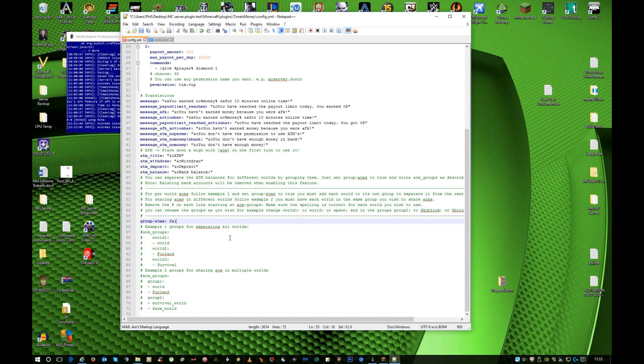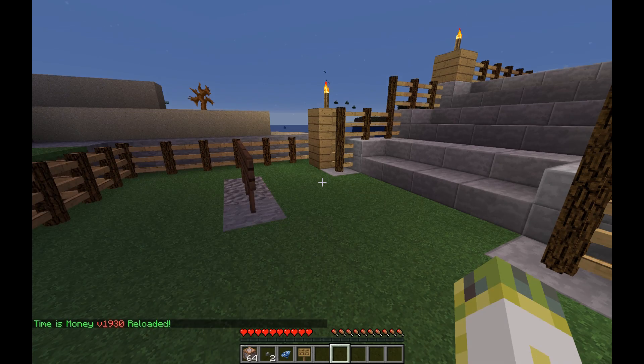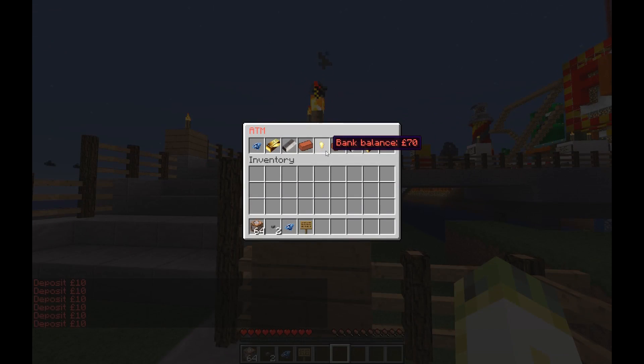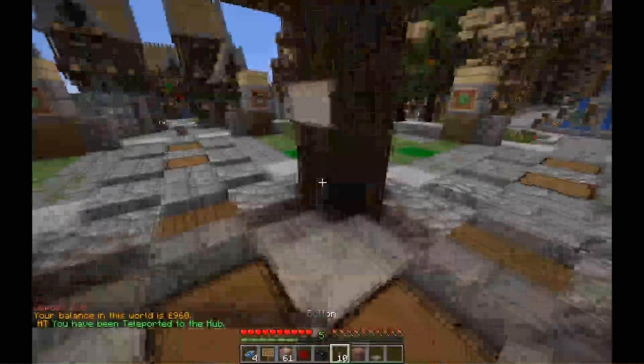If you change this to true and take away all the hashtags, make sure the spacing is correct, otherwise Time is Money will not work. Save the file, go back in — you don't have to restart your server, just reload the plugin by doing slash tim, and that should reload it. So if I look I've only got 10 there. Let's change that to 2300 — it's now showing 70, so that's 17 coins. Let's go back to hub and it should be different.